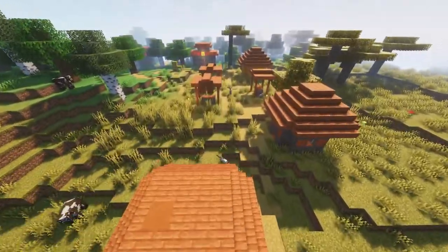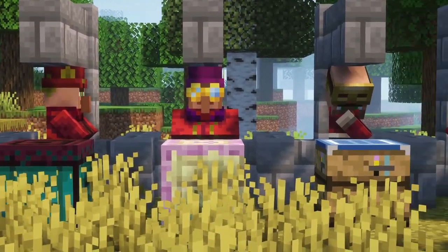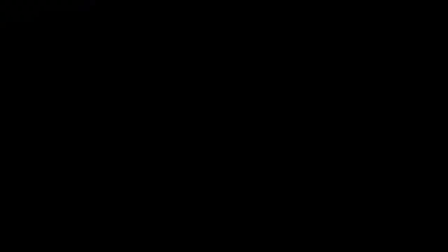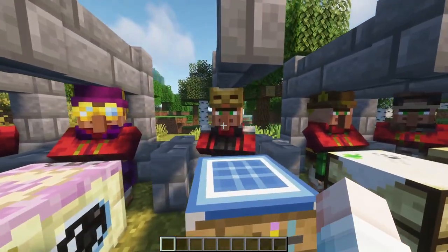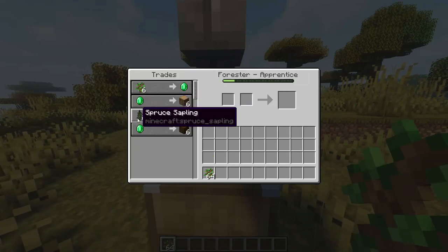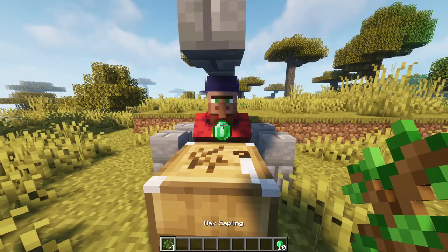Ever felt bored of the Minecraft villagers? Do you wish they sold more useful items? More Villagers aims to fix that by adding multiple new villager jobs, all with unique trades, workstations, and advancements. For example, the forester, which you unlock via the forestry table workstation. Now you can trade saplings for emeralds, which wasn't possible before.